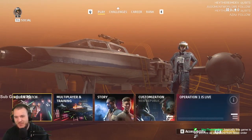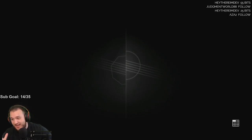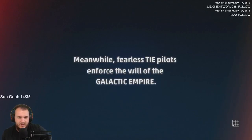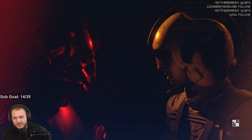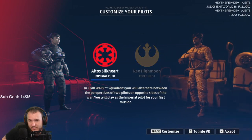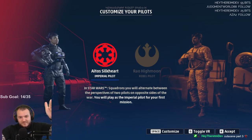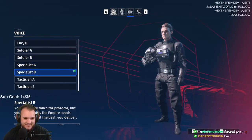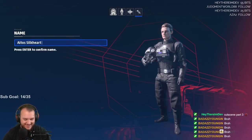Now that we fixed our resolution, did a little customization, and checked out some skins, we can officially start the story in the correct resolution. I'm going to try the first mission with mouse and keyboard, see how it feels, then maybe move to the flight stick. Hopefully it doesn't make me recreate the character again — are you kidding me? We've got to recreate the character for like the fifth time.